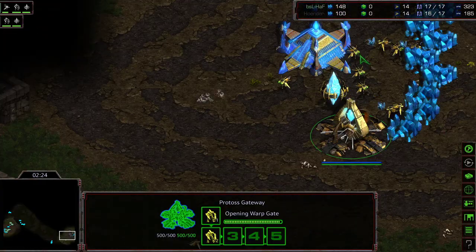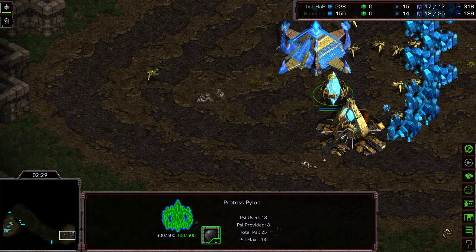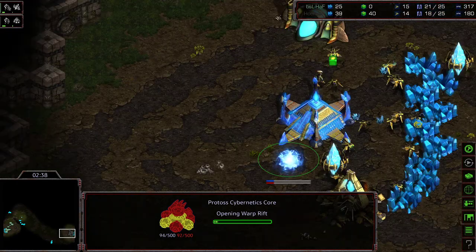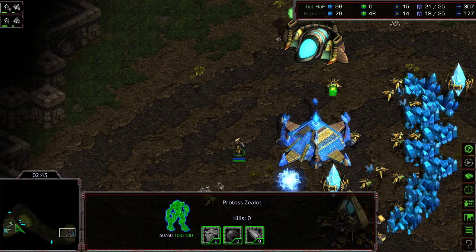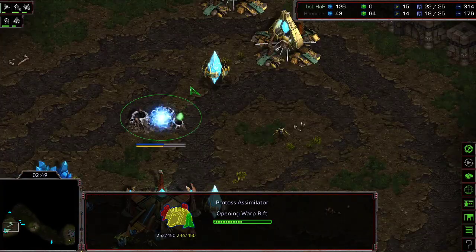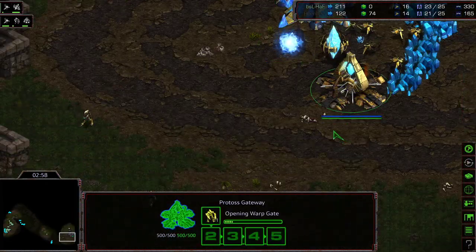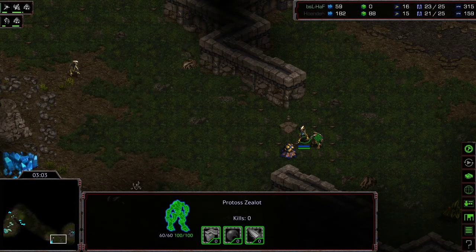Hoth moving in. This is kind of a zealot-secure building placement — not pure secure, but basically the zealots have to go through more to deal with this, and it protects the Dragoons from the probe line with more disruption possible. Cybernetics Core around that corner as well. Looks like that zealot is just going to chase down that probe. First zealot out, making its way across. Gas being plopped down from Hoth — so it's going to be three zealots, then Cybernetics Core, then Dragoons to follow.